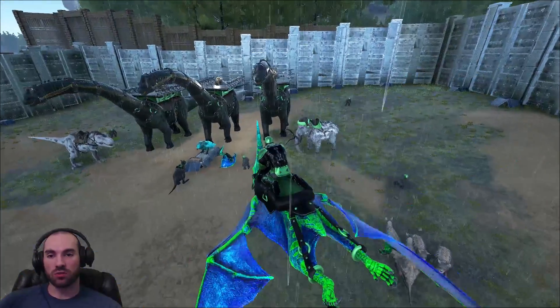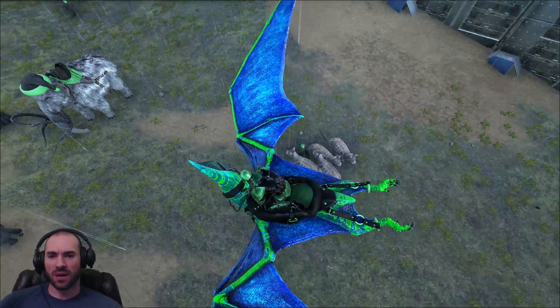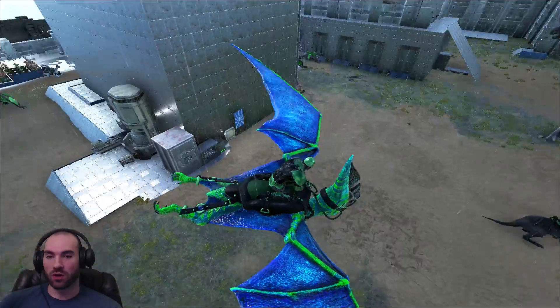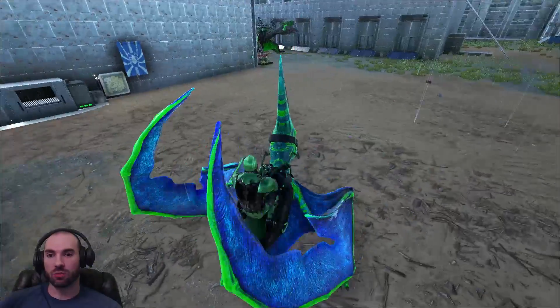We've still got our Battle Brontos all set up — these guys are kind of guarding our commonly used dinos. We've got our monkeys on wander, aggressive. We've got rexes — they're not on wander, but they are on aggressive. They're just kind of guarding the place. I'll go ahead and land and show you the perimeter.